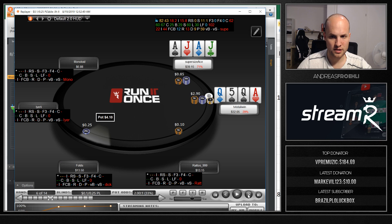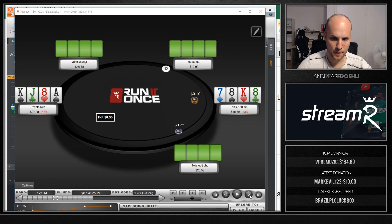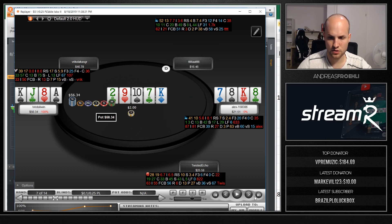Here we 3-bet ace-queen-queen-5 looking to fold versus a 4-bet, but he doesn't 4-bet aces. Check-check rainbow flop. I c-bet a little too big but that's fine, and we just barrel off and he calls me down. Next hand we have a decent hand, check-calling on the flop with an open-ended straight draw and backdoor flush draw. We bink the nut card and scoop.